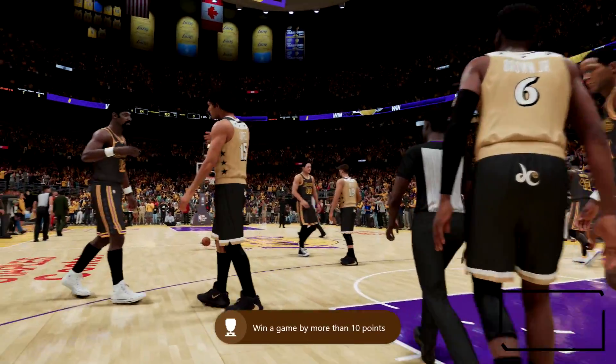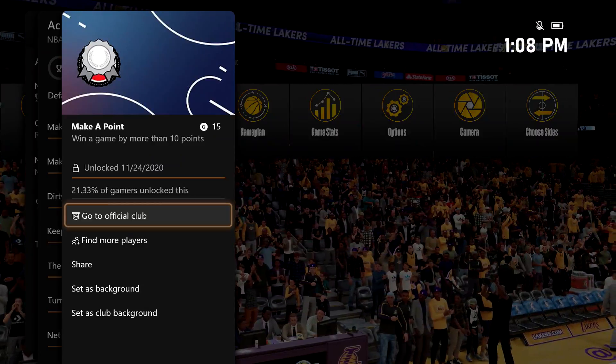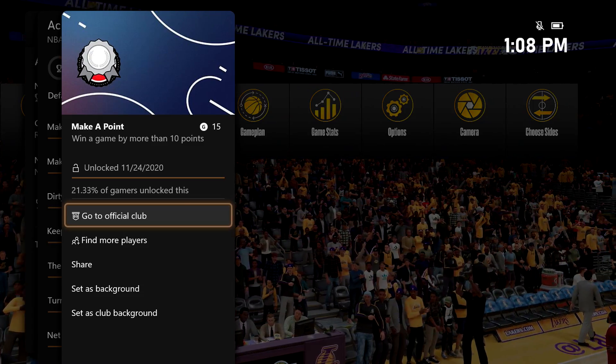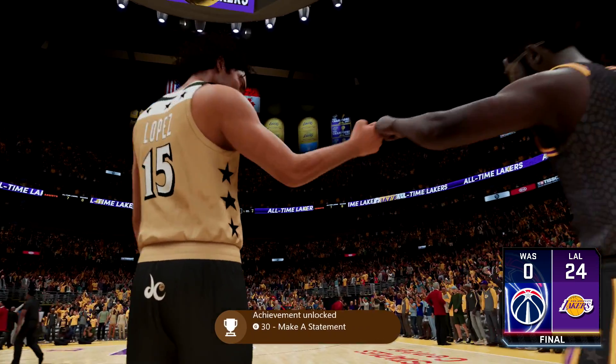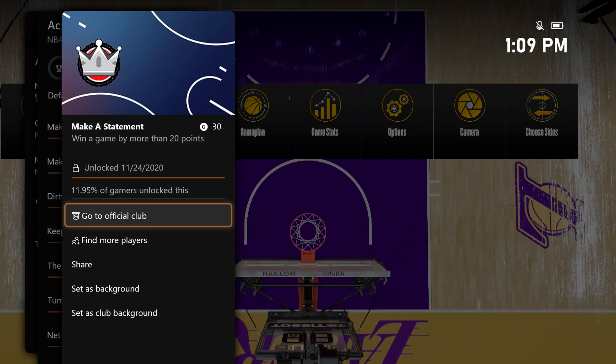You should also get 'Make a Point' for 15 Gamerscore, which is for winning a game by more than 10 points. But what we were here for is 'Make a Statement' — 30 Gamerscore for winning by more than 20 points — and that's all there is to it.